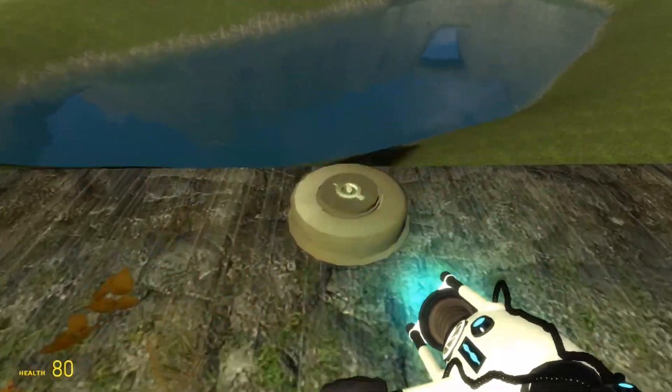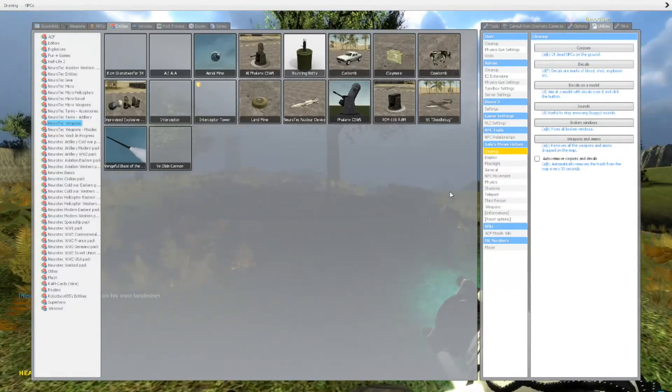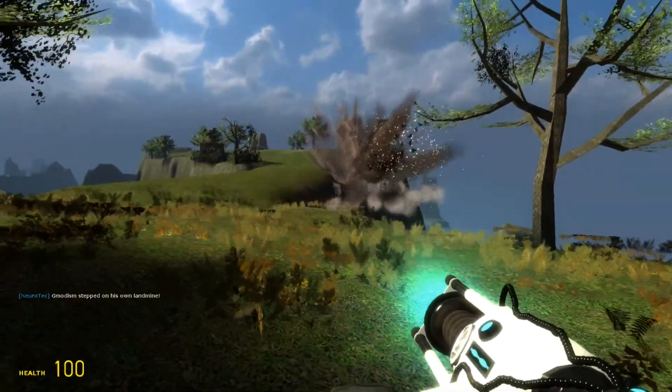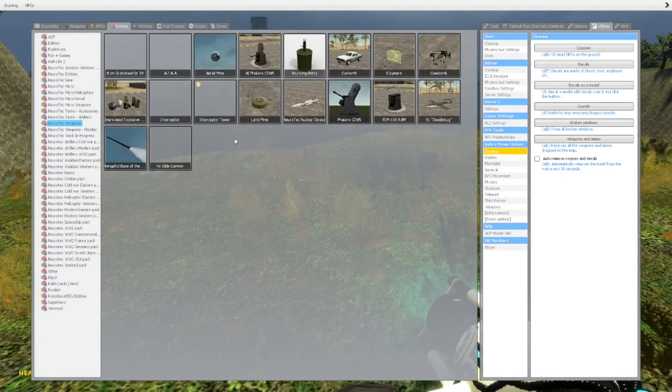It also has a landmine — if you spawn a landmine, don't jump on it. But the Granatjivar is really nice. Let's see what we miss.